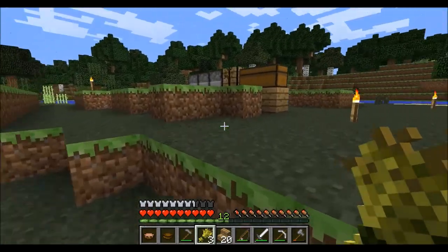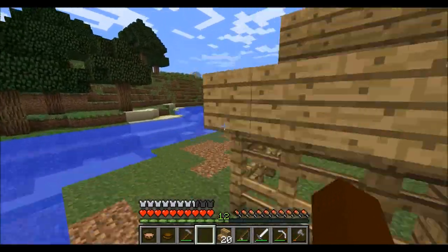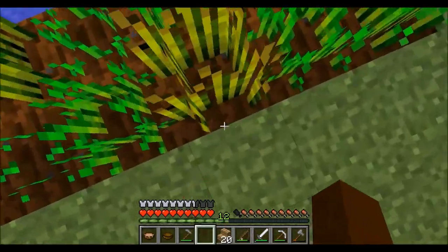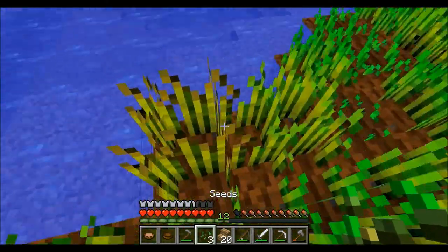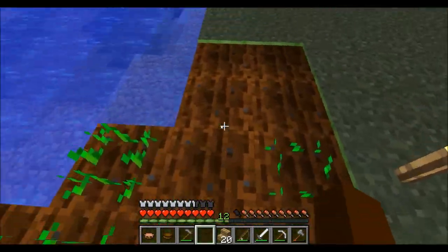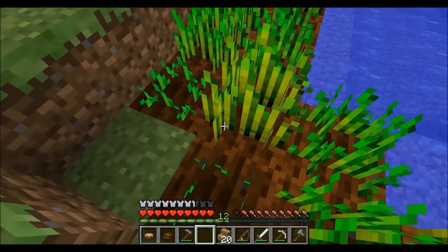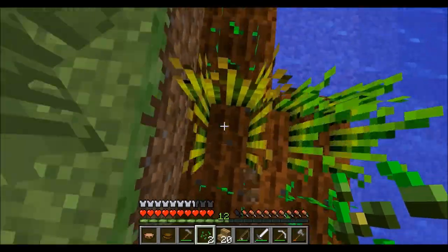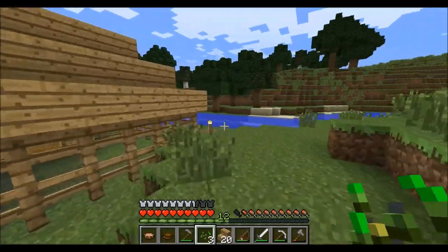That sounds cruel but it's kind of true. This wheat reminds me that we should look at our farm — I love the music, it makes me feel so happy inside. We got a little more wheat, which is good, and seeds to start planting more. If you're enjoying this episode so far, go on and slap that like button — punch him in the face, show who's boss! I got three seeds from that wheat.